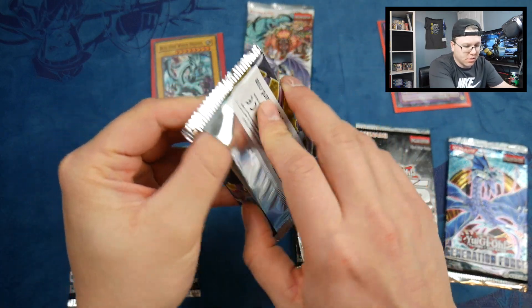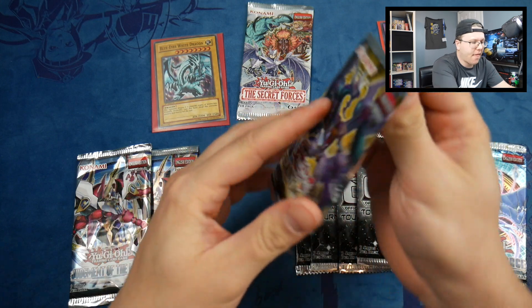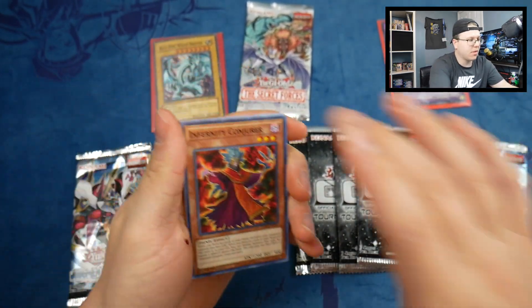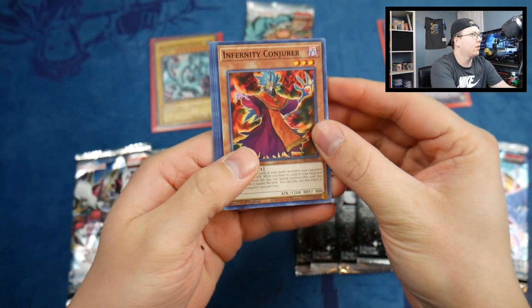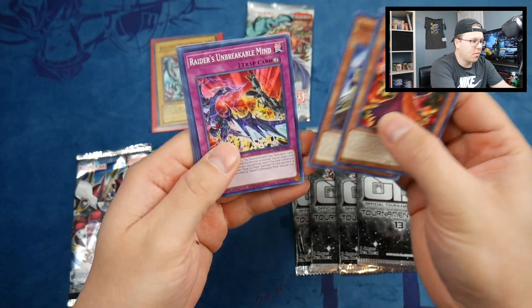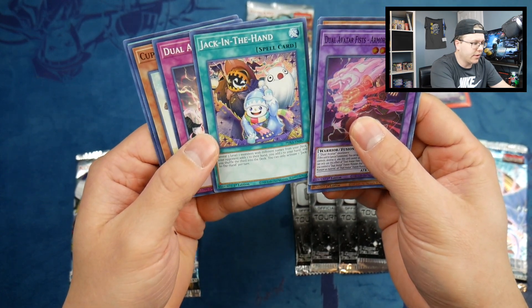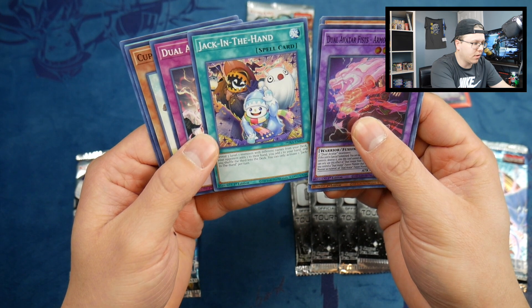Phantom Rage — pretty much anything above a Super Rare I'll be happy with. We got Raid Raptors Unbreakable and a Super Rare Jack-in-the-Hand. That card reveals three level one monsters with different names from your deck — your opponent adds one to their hand and you add one to your hand.